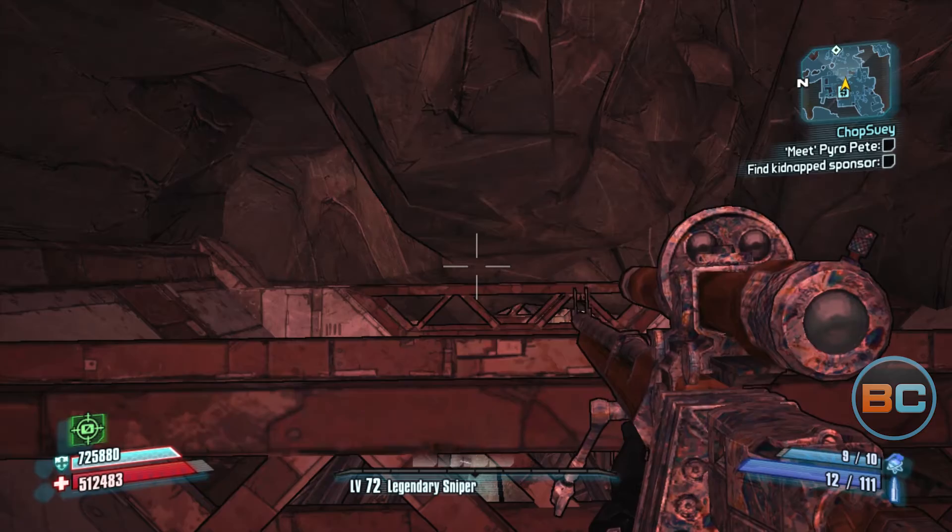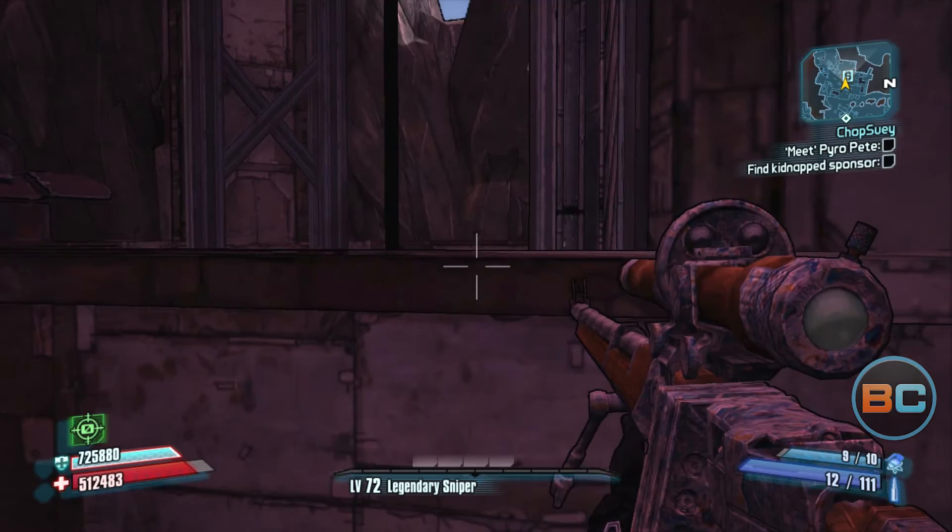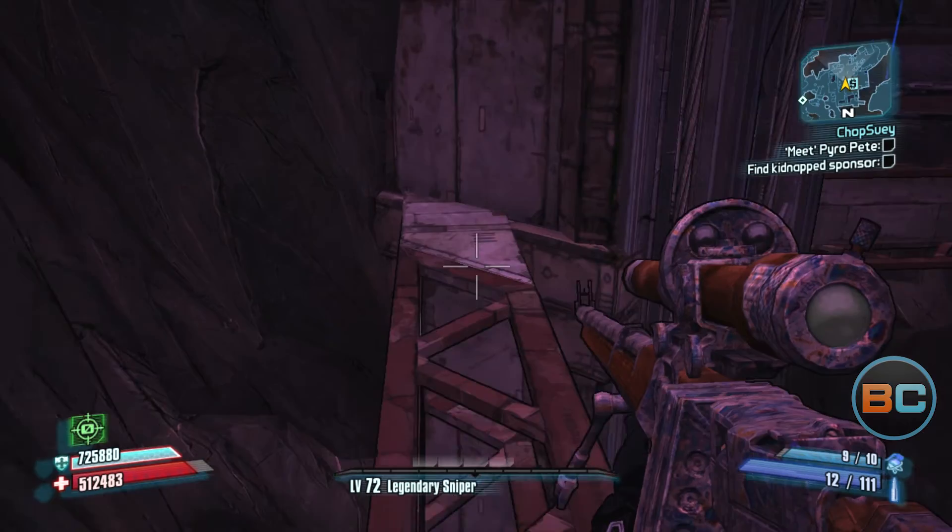Perfect. Now strafe to the left, then push forward and fall down into this little nook. We need to get out of here, so back up into the left and then jump up on this ledge. All right, there we go. Turn to the left and we're going to walk down to the other end and turn around.